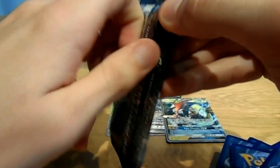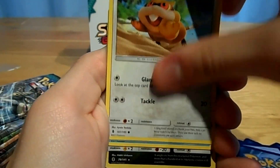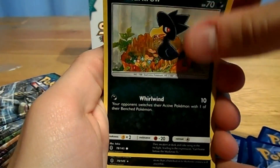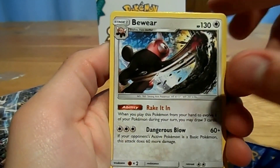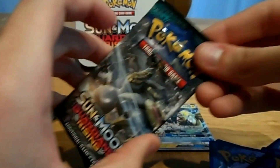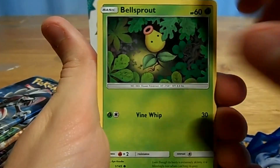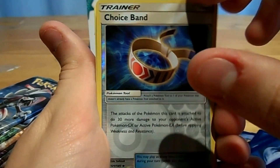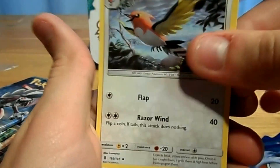Going for the Ninetales booster pack: Bellsprout, Gligar, Petrilth, Snorrent, Murkrow, a Reverse Sligo, a Heliolisk, a Grass Energy, a Beware, a Lampent, a Clefable, and a code. Then the Camo pack: a Mudbrae, an Alolan Centrum, a Cottony, a Bellsprout, a Gligar, a Reverse Choice Band, a Talon Flame, a Metal Energy, an Alomomola, a Marini, a Fletchinder, and a Goat.